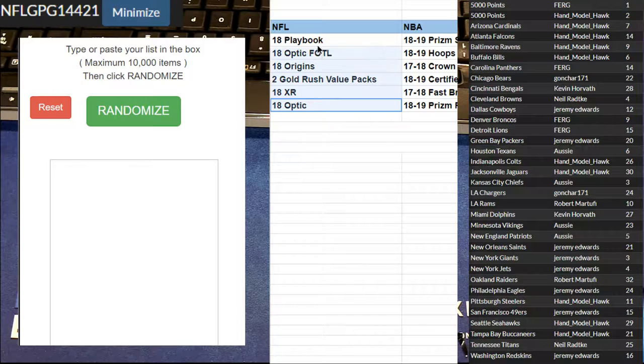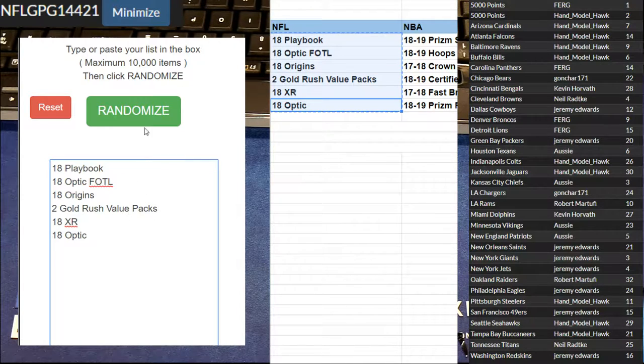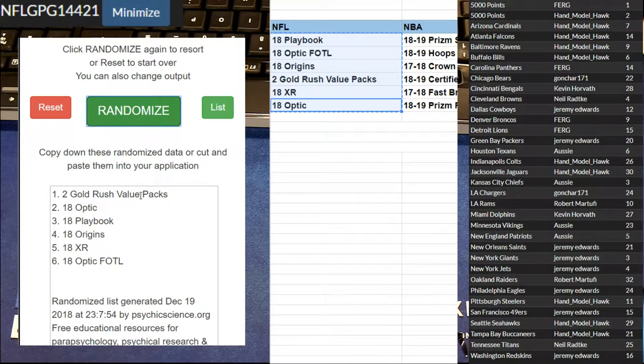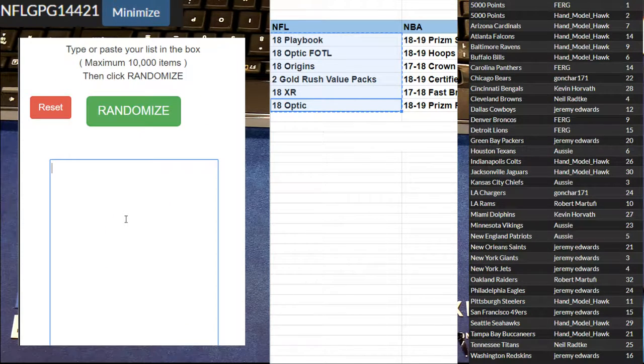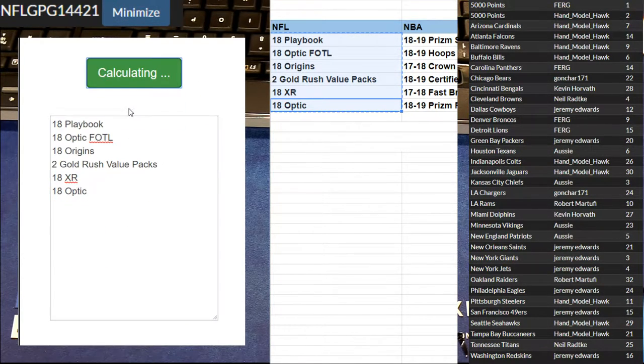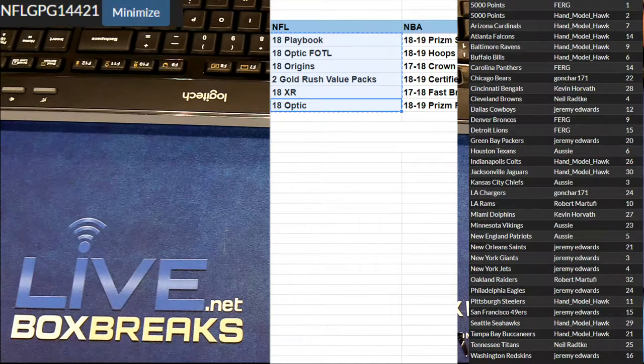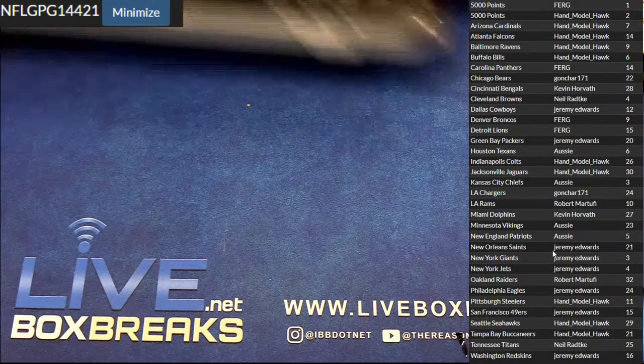Alright, here we go. Good luck. I'm gonna random for both of these guys — 21 and 23. 1, 2, 3, 4, 5 — 21, we're gonna do some Rush. 23, we're gonna go 1, 2, 3, 4, 5. Origins Rush and Origins Rush is first.